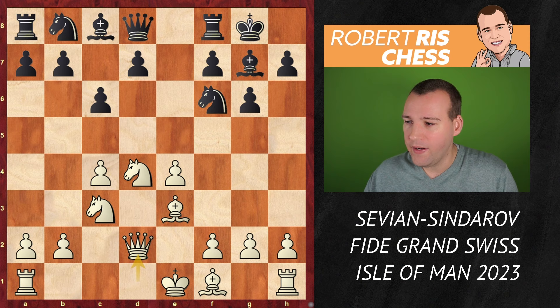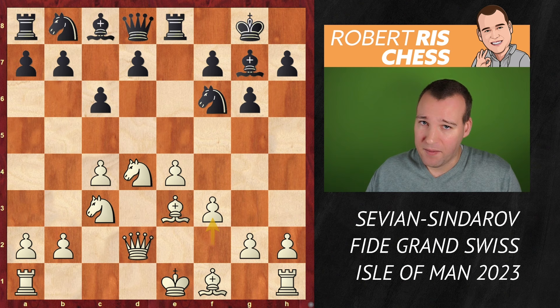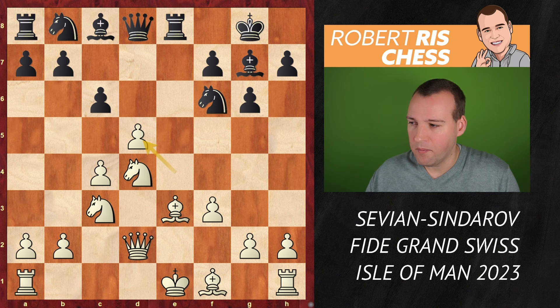White goes Qd2, Re8 attacking the pawn on e4 for the second time. White protects it with f3. But now black breaks free with d5 — excellent idea. White captures, black recaptures. And now of course if black gets a chance to get a knight out to c6, maybe later the bishop out, he is more than fine.